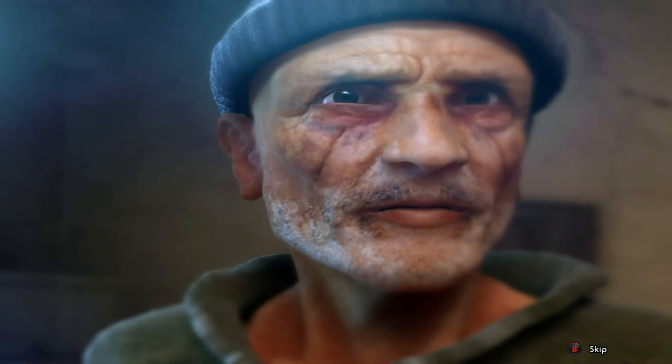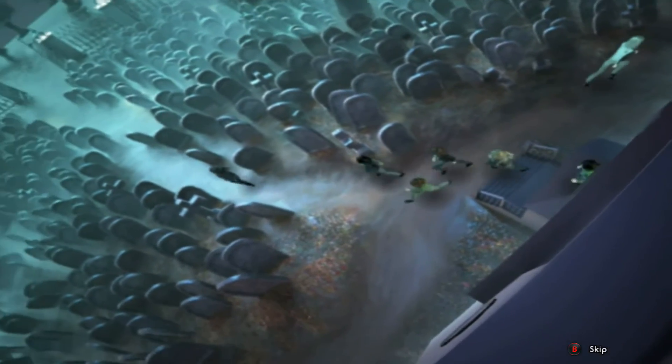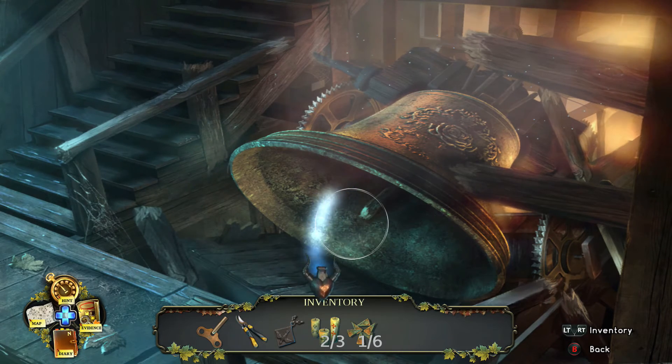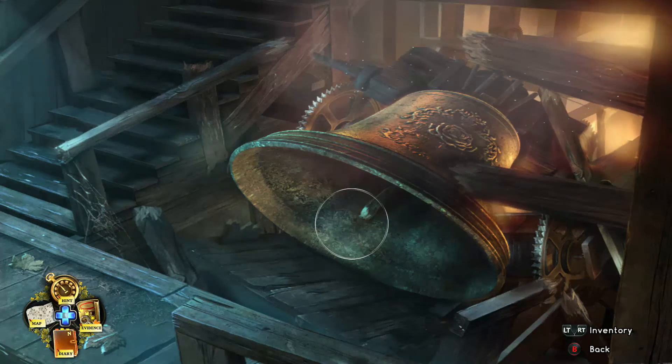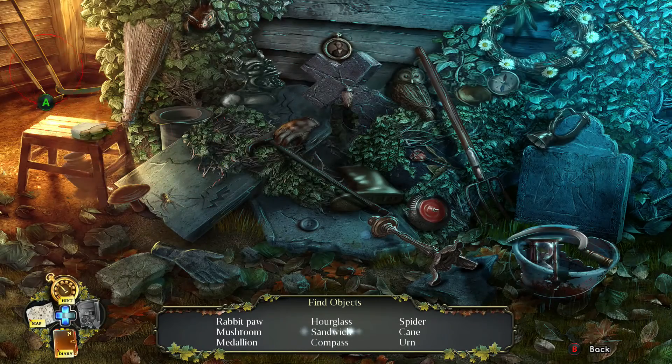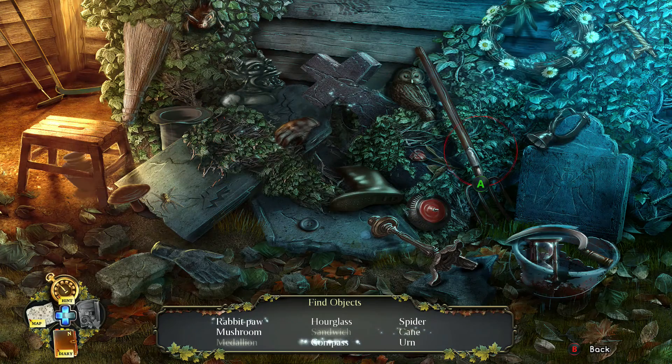Go towards the tree — somehow that bell was controlling the townspeople I guess, and you released them. Now go downstairs and pick that up. Another hidden object scene. Hidden object scenes are random so the objects you have to find change each time, so even if I tell you where each object is, you're not going to get the same list — so it doesn't really matter.